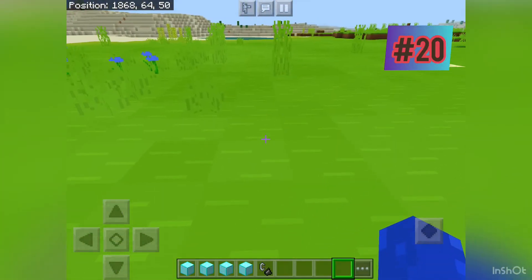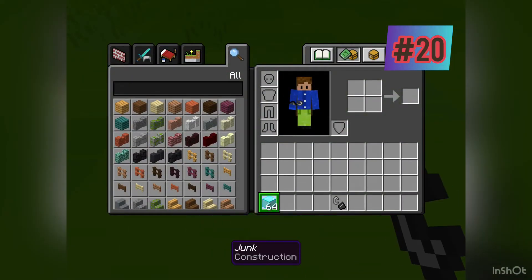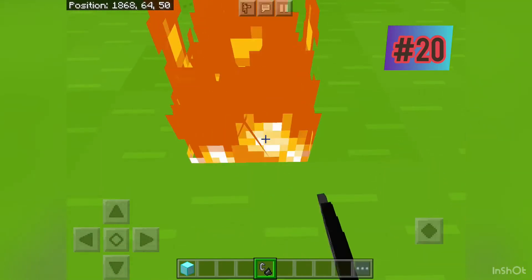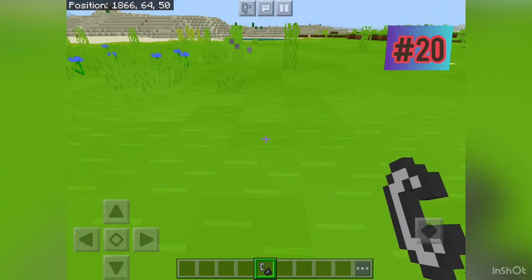Did you know using flint and steel you can burn all the junk? Just like that — look, I'll burn the junk. And that's how junk is burned.